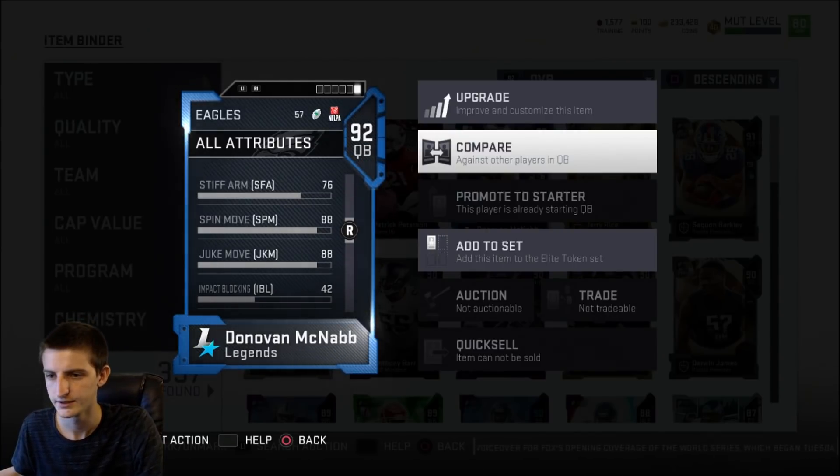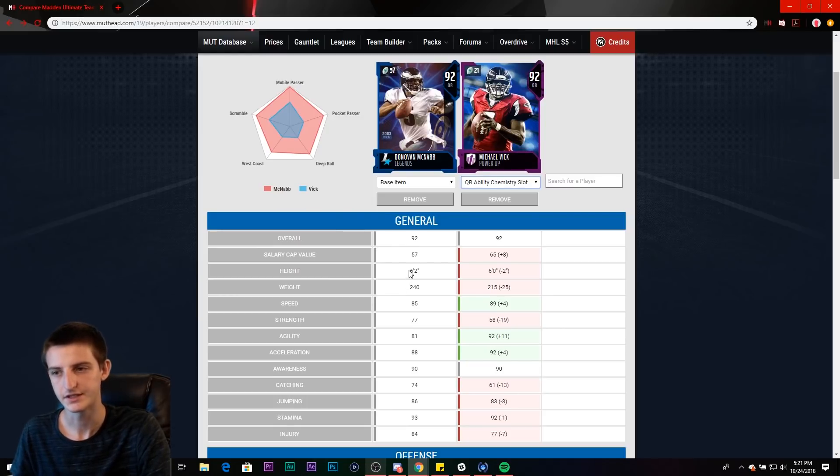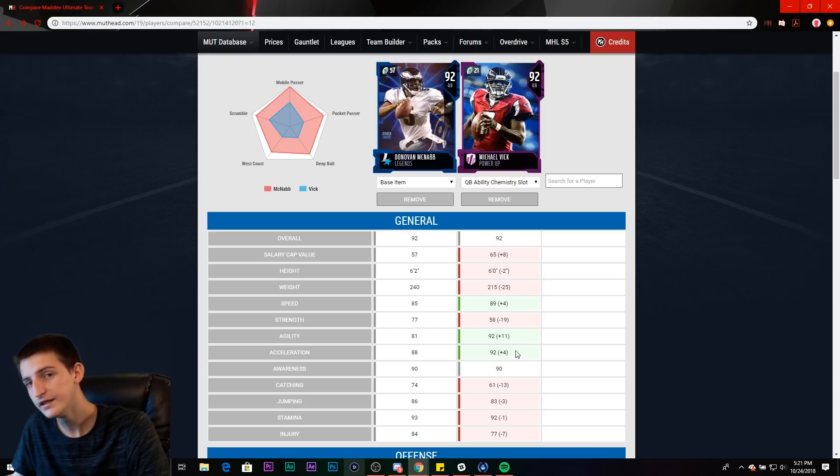Now I'm going to take you over to my HUD to break this down further. As you can see, McNabb and Vick compare very well. Scrolling down — the speed difference is only four points, 85 versus 89, and this McNabb isn't powered up. When powered up he gets pretty much all plus-ones across the stats. He's actually up quite a bit in strength, which may or may not come into play. Where you do see him suffer is agility and acceleration — he is definitely less of an athlete than Michael Vick in terms of pure open-field moves. Vick is kind of like a human joystick; McNabb is very good, but Vick is still the best for that. The key point remains: McNabb is plug-and-play, Vick isn't.